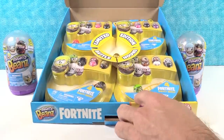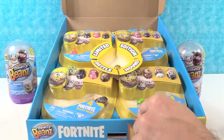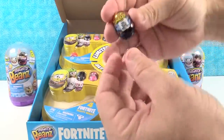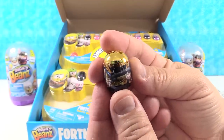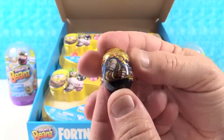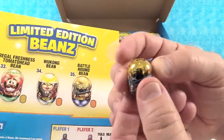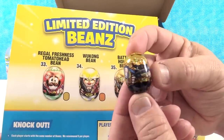A Fortnite collector's guide! Whoa. We have a golden bean in there — a limited edition Battle Hound. It's golden, it's sparkly, it's metallic. It's the FN35 Battle Hound Mighty Bean. Look at this. Oh, I like the Wukong bean. Right on the back there are three different limited edition beans that you can get.